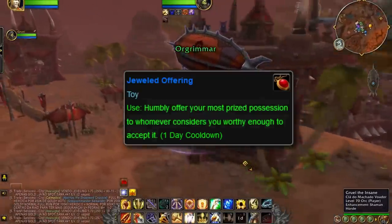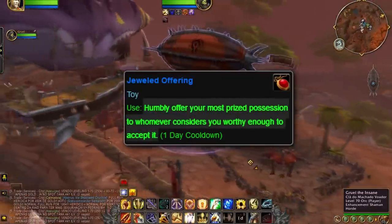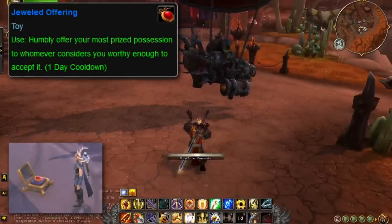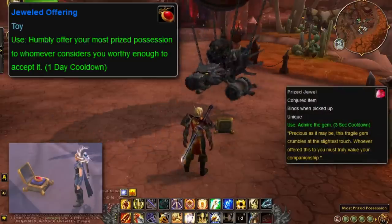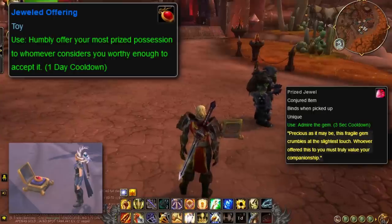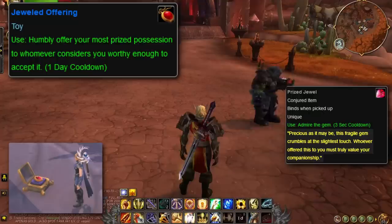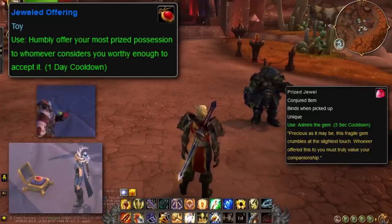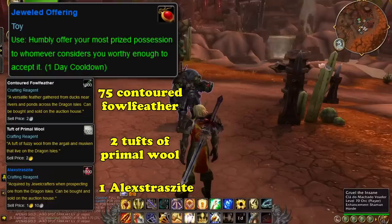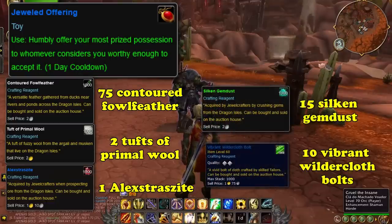The toy's in-game description reads: 'Humbly offer your most prized possession to whomever you consider worthy enough to accept it.' Activating this toy will place a fancy chest with its lid open on the ground in front of the player. When a player clicks on this chest, they receive an item called the Prized Jewel in their inventory — a poor quality, unique conjured item. Its tooltip reads: 'Precious as it may be, this fragile gem crumbles at the slightest touch. Whomever offered this to you must truly value your companionship.' When the Prized Jewel is clicked, the player performs a special animation and is given the Enamored buff — a visual of a red jewel with a little rainbow behind it. To craft the Jeweled Offering, Jewelcrafters need to reach 30 skill points in the Enterprising specialization. To actually craft the toy, it requires all of the items listed on screen.